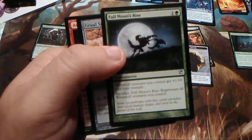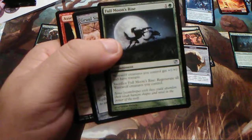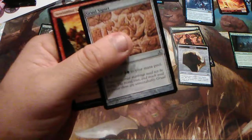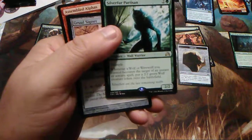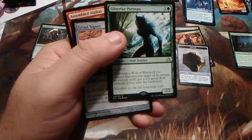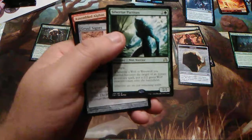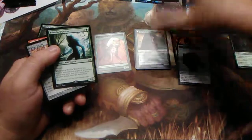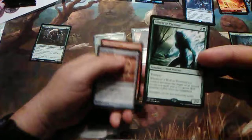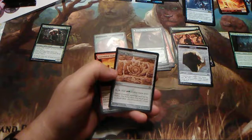Full Moon's Rise — for one and one green, it's an enchantment. Werewolf creatures you control get +1/+0 and have trample. Sacrifice Full Moon's Rise: regenerate all werewolf creatures you control. One of the beautiful things about this: someone shocks it, you get another wolf. Someone hits it with a lightning bolt, you get another wolf. Sure, this one's going away, but even if they kill it, you're getting another wolf. They're going to aim for this one, because every time they do, they get another wolf — but it's still cool.